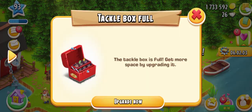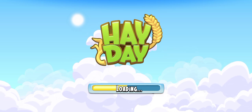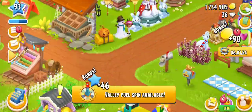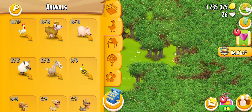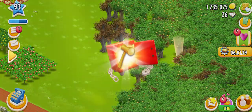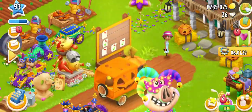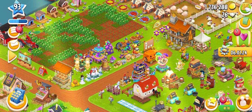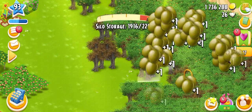Here's the tip to make coins: collect the item that is most expensive according to your farm level and sell it to the farm visitors. You can plant olive trees, banana trees, peach trees, or orange trees according to your unlock level and sell the fruit to visitors. The more of a specific item you have in your barn or silo, the more visitors will come asking for that item.